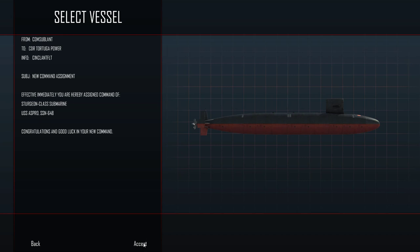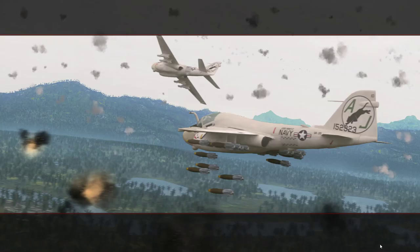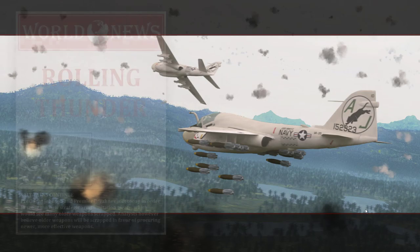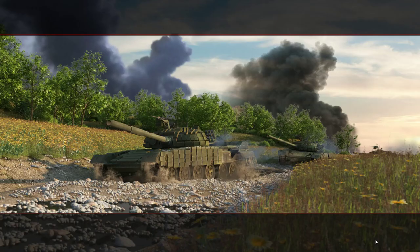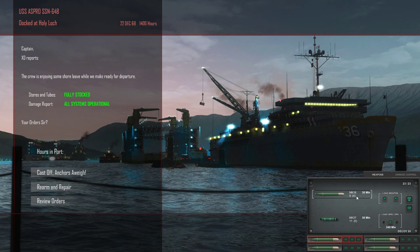We'll be playing as the USS Aspro, SSN-648. We're back in the European theater after our journey into the South China Sea, basically the Western Pacific. A wolf pack of enemy cruise missile submarines is believed to be operating about 200 miles north of Iceland. Important naval forces will be moving into the region shortly, therefore you are ordered to find and sink all enemy attack submarines in the area. Intelligence believes that additional enemy naval forces may pass through the area.